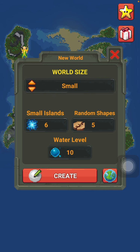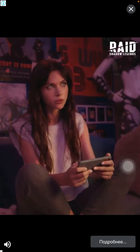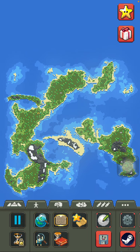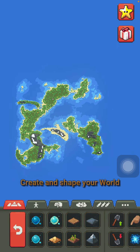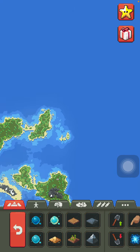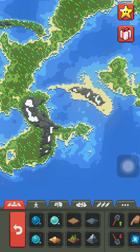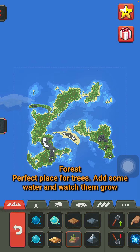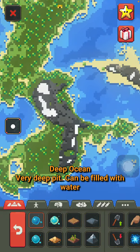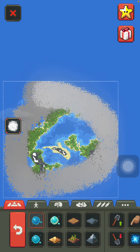Let's make a normal, standard-sized world. As you can see there are some islands here — is it rolling? Yeah, it's rolling, okay good.